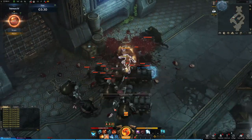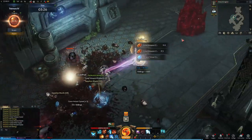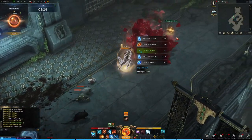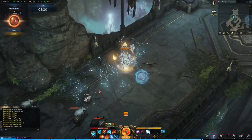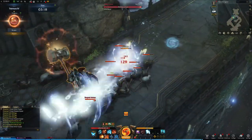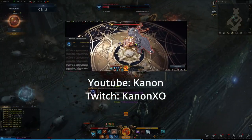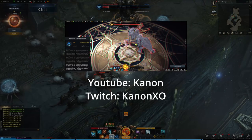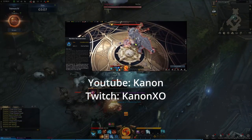I hope this video shed some light on what I meant when I said that class engravings can affect the playstyle of a class. How they affect a class is different for each class, as each class has their own identity and their own class engravings. If you'd like to see a demonstration of the various class engravings available at launch, I'll leave a link in the description to Canon's video where he demonstrates the class engravings for each class available at NA launch.